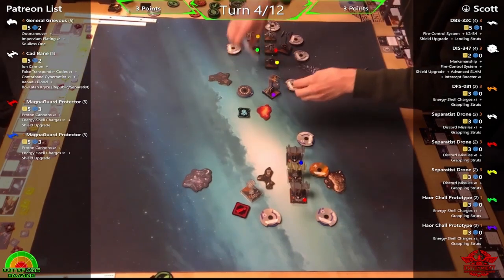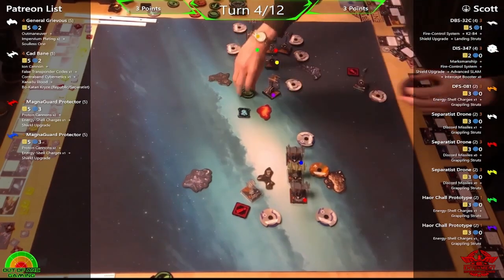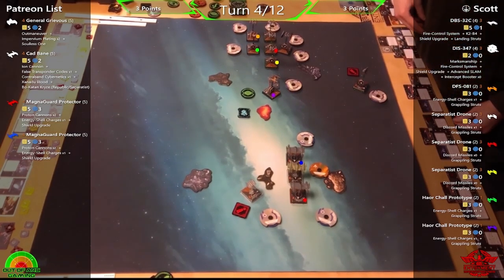Flying with support ships, Phil wants to stay in formation and focus-fire as best as possible. Ideally he won't need to focus-fire too heavily — each drone is only three hull — but having potentially two shots just to take one down will be handy. He wants to remove them as quickly as possible.